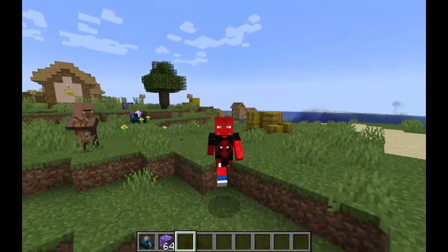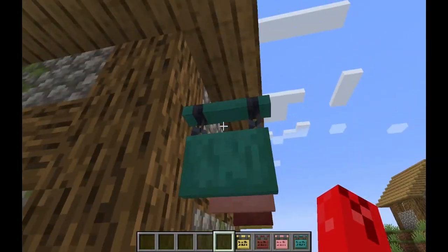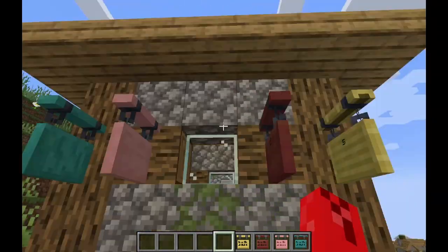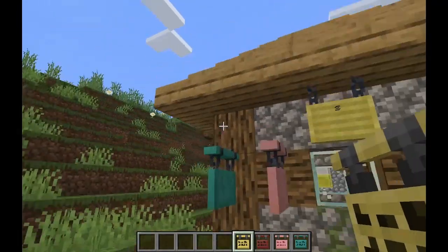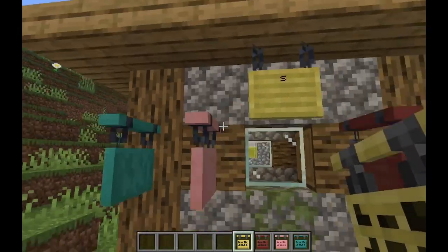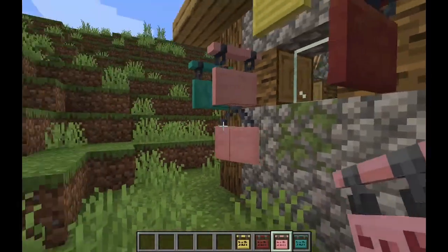Next up is hanging signs. These right here are hanging signs — they're signs hanging by chains, and they're another great way of decorating. You can put them next to things, under things, and they dangle everywhere. This is a whole other way of telling a story with your Minecraft world. And you can even hang them from each other at varying angles. I love this so much.